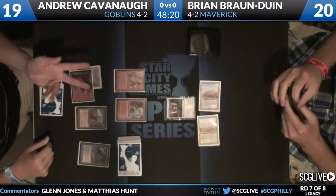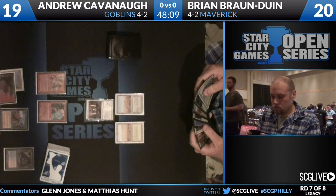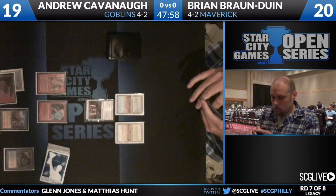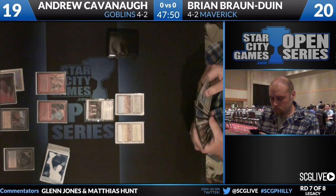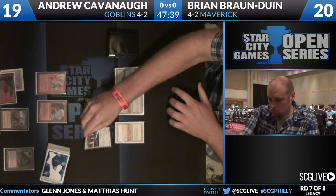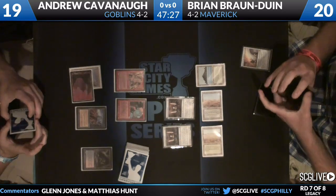What's interesting about Brian's deck is he distilled to two pieces of equipment, but the first is Jitte and the second is not Batterskull — he has no Batterskulls in the main deck, and actually one in the sideboard as his third and final piece in the 75. Andrew Cavanaugh adds to his team with Goblin Lackey, but he'll have trouble pushing through the Stoneforge Mystic. He follows up with Wasteland and passes. He might have been able to sneak in with Piledriver, as Brian probably fears a Gempalm Incinerator. Now Brian knows Andrew does not have one.